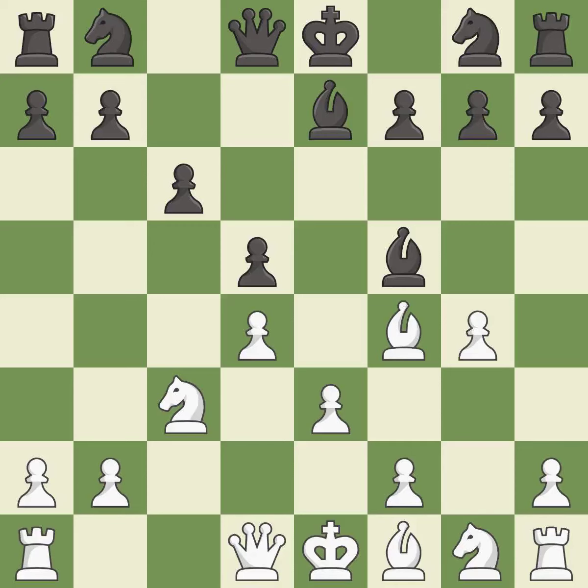g4 attacks the bishop and gains space on the king side. It is the last book move. This move puts the bishop on a safer square. It is good.